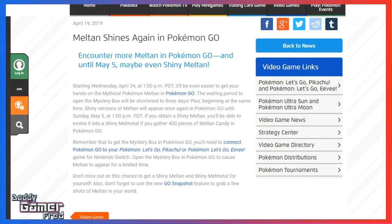This news is coming to us via the pokemon.com website — I'll have a link to the article in the description below. It basically says that Meltan shines again in Pokémon GO: encounter more Meltan in Pokémon GO until May 5th, and maybe even Shiny Meltan, starting Wednesday April 24th.